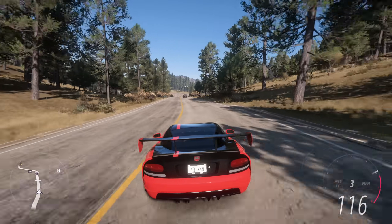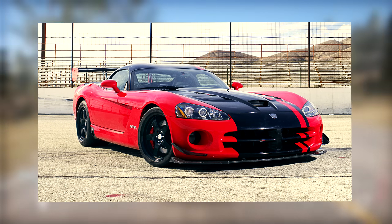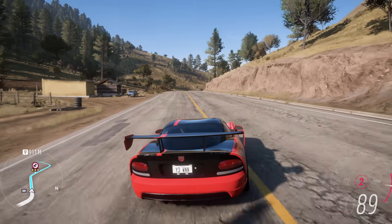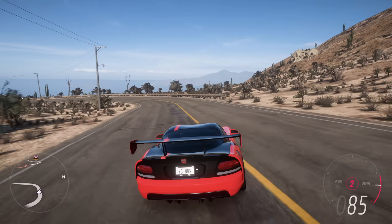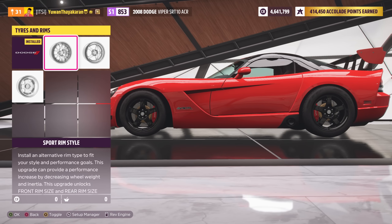Now in Forza Horizon 5, we have the Dodge Viper ACR which is a really cool car and I do like it a lot. But what if it's a bit too aggressive for you? Maybe you want something a little bit more discreet, like maybe a standard SRT10? Well, no worries because in Forza Horizon 5, you can make your very own standard Dodge Viper. To do this, go to custom upgrade and change the wheels out to something a little bit more discreet.